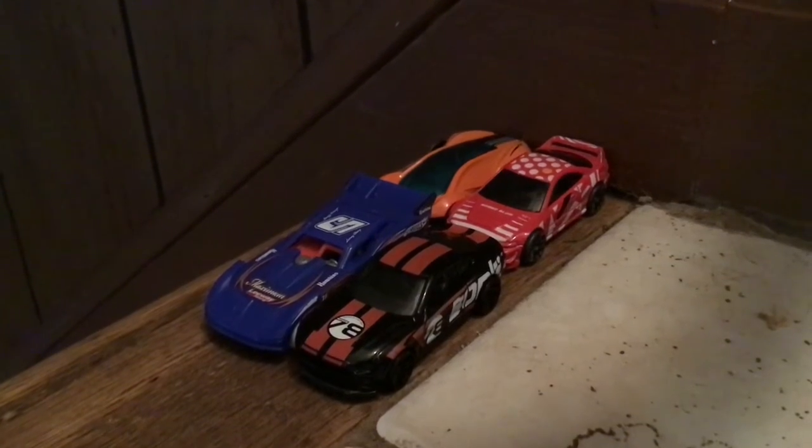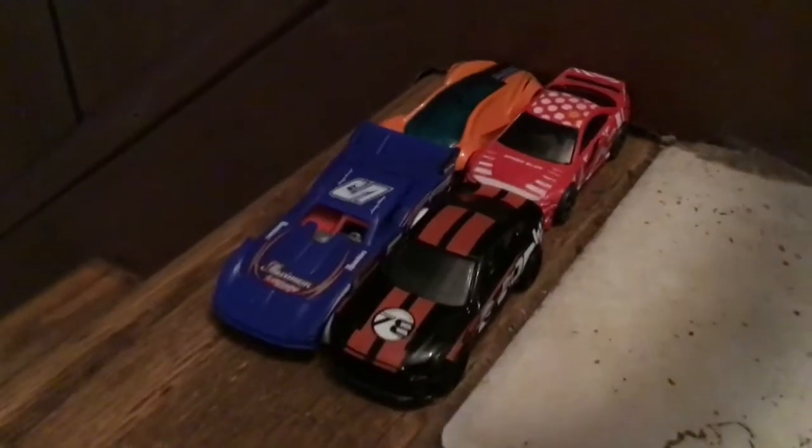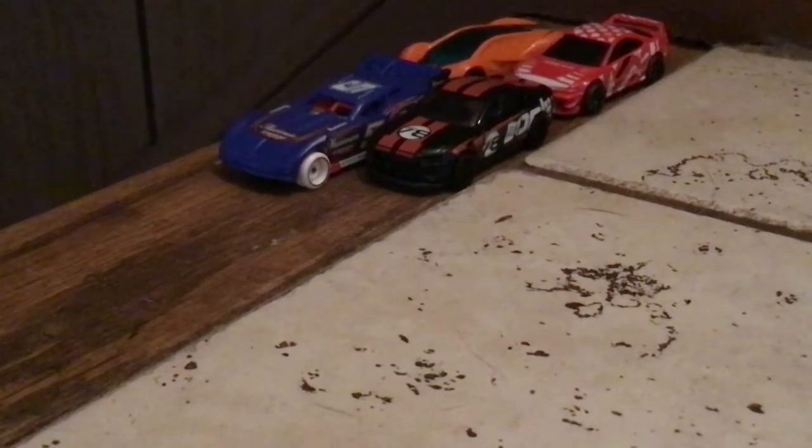Hey guys, welcome back to a race on the cliff. I'll show you the cars: we have number five, we didn't name it, then we have this black car, then we have this orange car with a blue stripe on the window, then we have this red car. For the last one, let's get into the race.